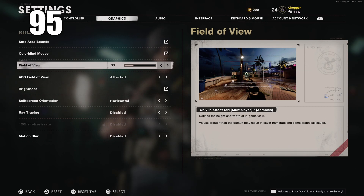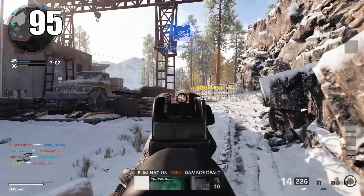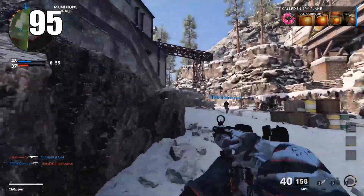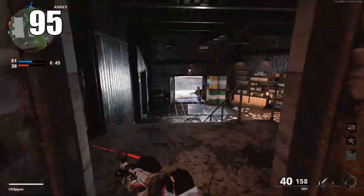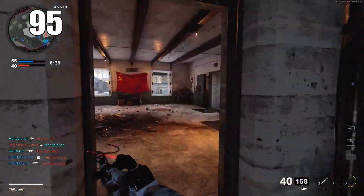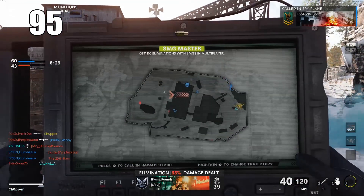Number 95: the FOV slider is a brand new addition to Cold War on all consoles. You can change how zoomed in your camera is relative to your gun. Do not play on max FOV, especially if you're not sitting extremely close to your TV or monitor. I recommend something around 90 to 95 — a little bit higher than default but not max. The higher your FOV, the more peripheral vision you get, but things in front of you will look smaller and farther away.